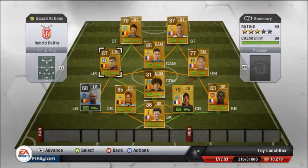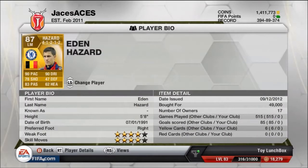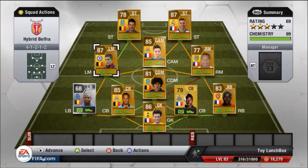Next up we have Eden Hazard, who cost me 49,000 coins — 4 star skill, 4 star weak foot. If his weak foot were a little bit better it would be awesome, but as you can see he has 90 pace and 90 dribbling with very nice control over the ball. If you haven't tried him, give him a try — these guys are quite overpowered.